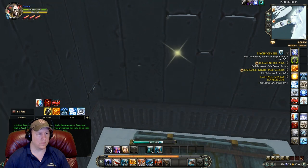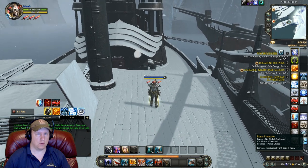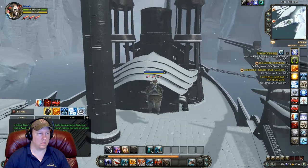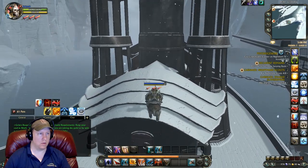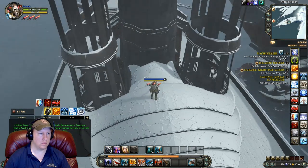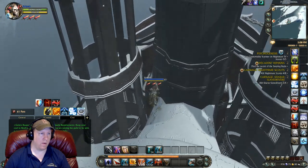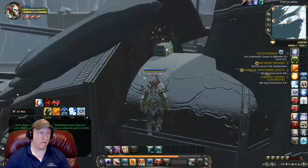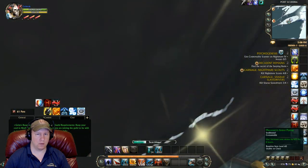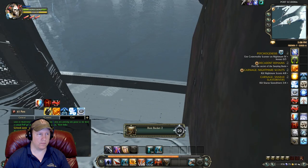We get the chest right there, and then we have one more to get. To reach the next one we need to jump up on the roof and then run along the side around the chimney structure. Not too sure what it is — it certainly hasn't been on any boat I've seen — but let's go ahead and get this last chest.